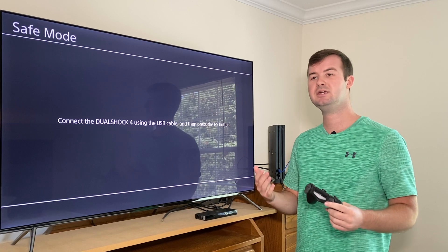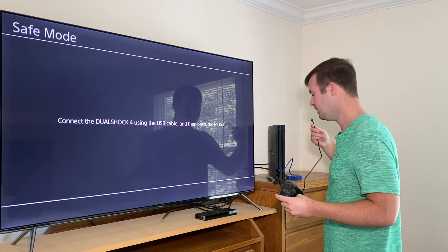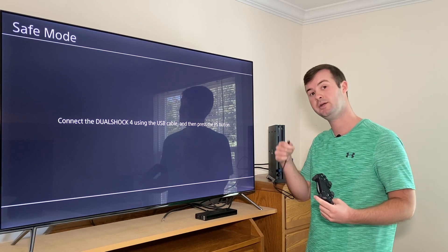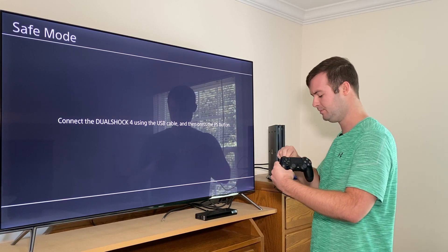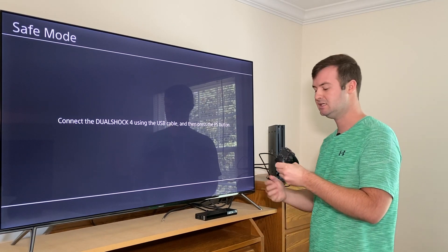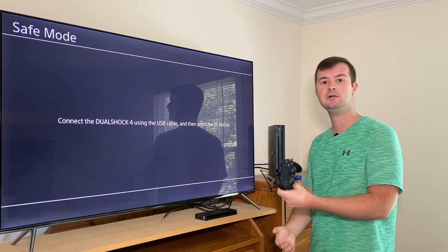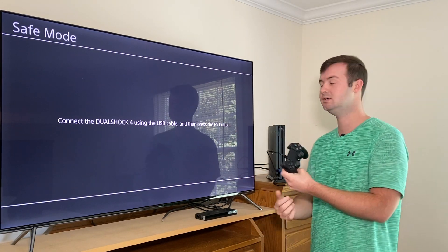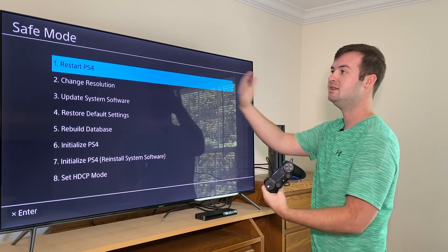There is a certain accessory you need to navigate the safe mode menu: the wired cable that came with your PlayStation 4 controller, or a compatible micro USB to USB-A cable. You need to hardwire connect it to your PlayStation 4 controller because the Bluetooth wireless connection doesn't work until you get past that initial menu to reset up your system. Once you plug in your controller, hold the PlayStation button to power it on, and safe mode starts up.